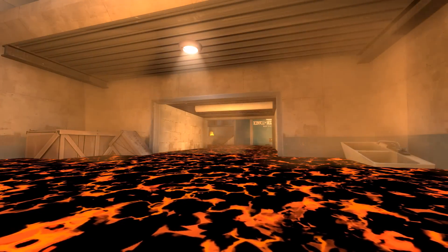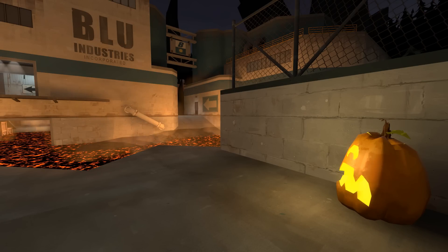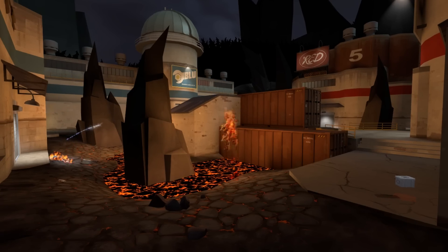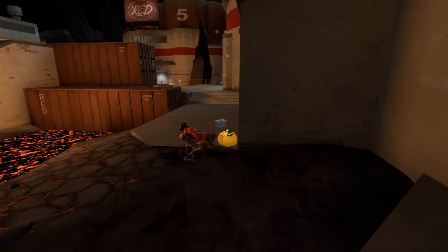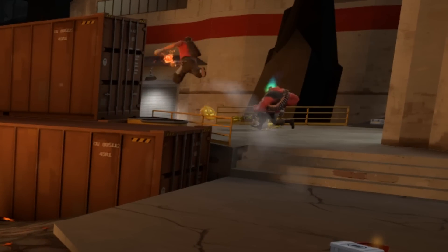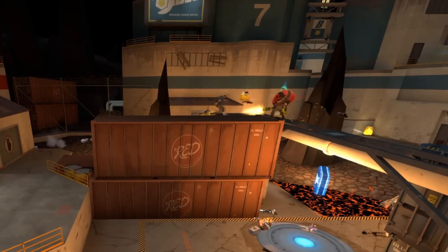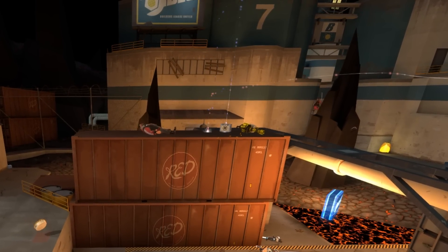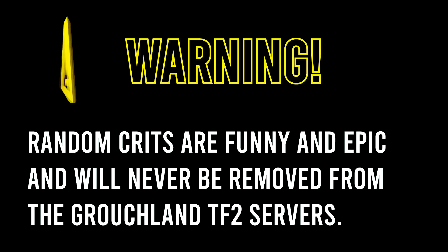Urk really ran with the Halloween theme for this map by adding spooky props and sound effects, giving the whole place a truly hellish atmosphere. He also unpromptedly added crit pumpkins that drop after every player death, which, when picked up, gives you a few seconds of guaranteed critical hits. If you're one of those people who hates random crits, you should theoretically love this, because hey, at least they're not random anymore. Although we still do have random crits enabled on the server. Sorry.